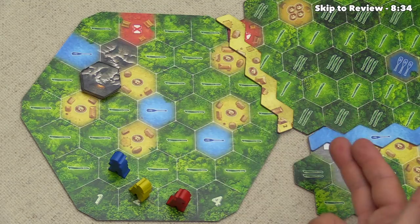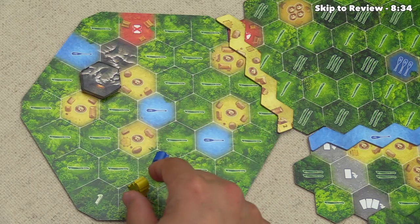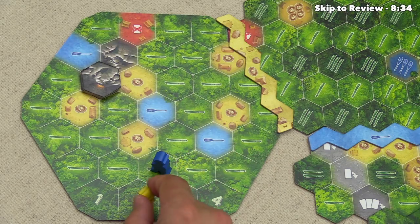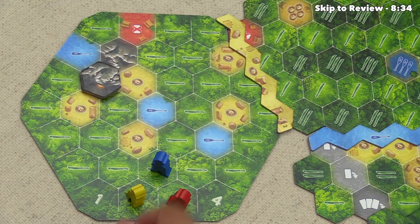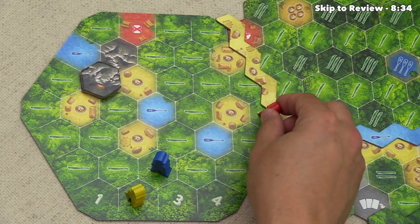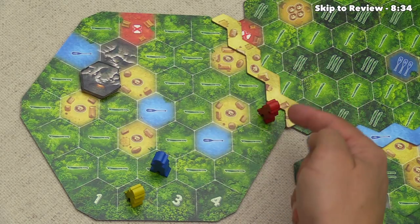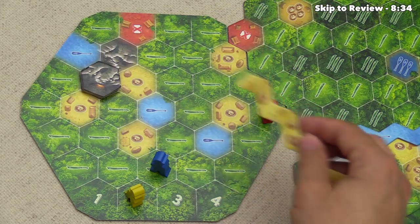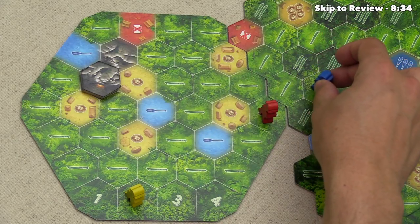Let's discuss the map in a little more detail. You're never allowed to move your explorer to any other explorer, including your own, because in a two-player game each player has two explorers. The yellow player would have to go all the way around because they cannot go through blue or red. There are also barriers on the map — you're not allowed to move through a barrier until you discard a card matching the symbol on it. The first person to do this grabs the barrier, which slows down the leader a bit, since once it's gone people behind can race right through that corridor.